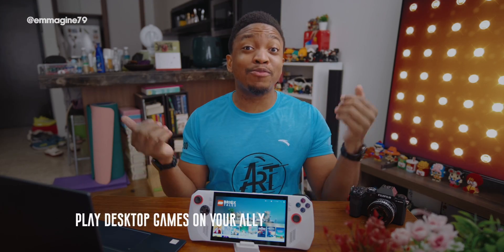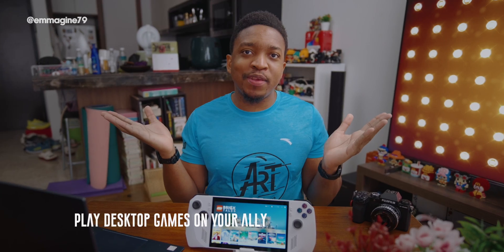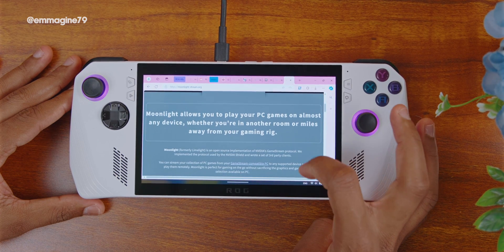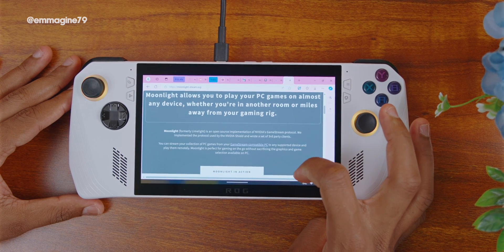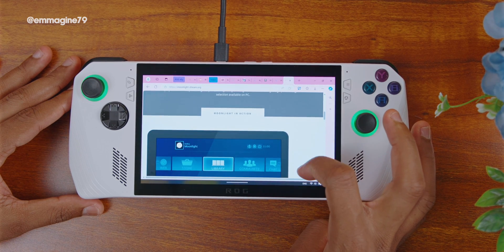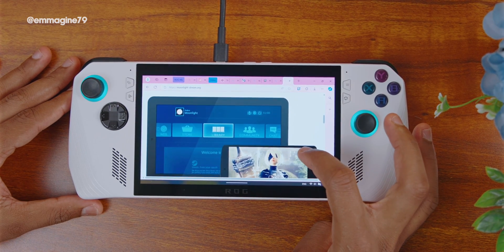Play desktop games on your Ally. Do you already have a gaming PC and just want to stream your games to the Ally? Then Moonlight is for you. I've left a link to a quick setup guide below on how to set up Moonlight and play your desktop games on your Ally as a handheld screen for your desktop gaming PC.